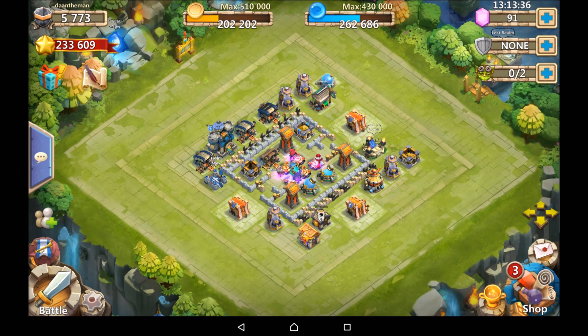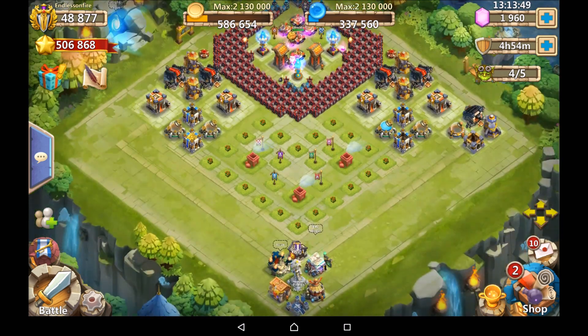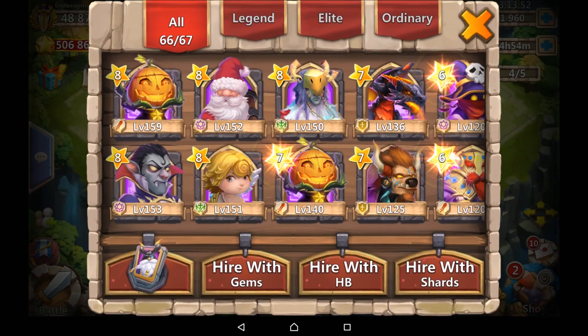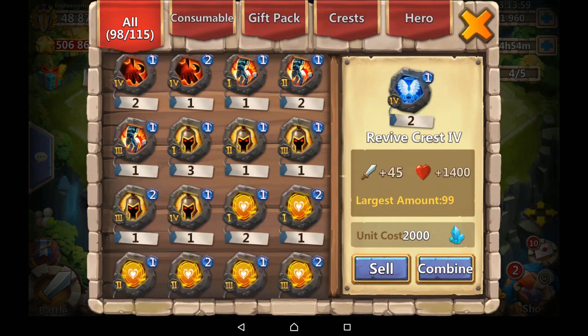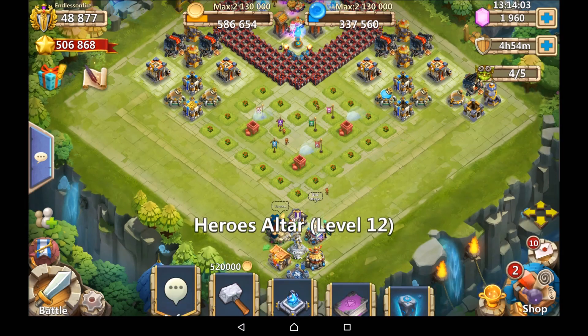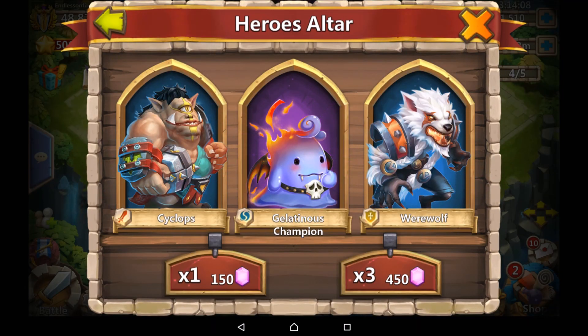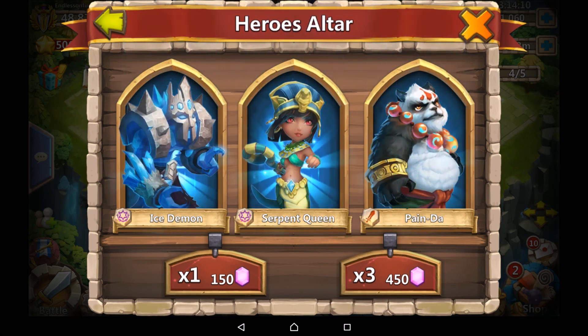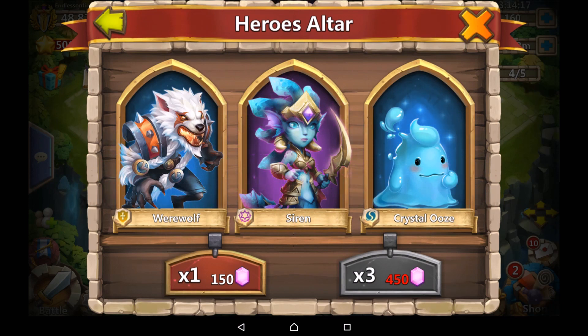Let's move on to account number 4. In all honesty this account doesn't really need all that much, but I'm going to be rolling the gems anyway just to see if we get something cool. We've got plenty of space in the warehouse, which is good. Gelatinous essence — that's alright. Nothing there. Nothing there. And we've got Siren! That's pretty cool. That's the best one we've had so far.